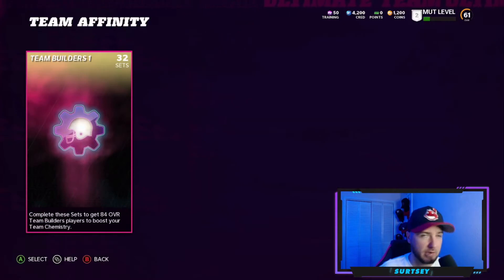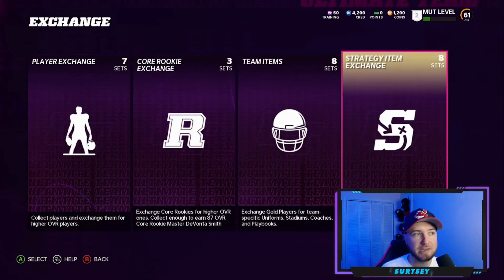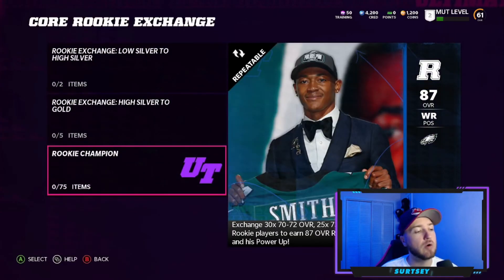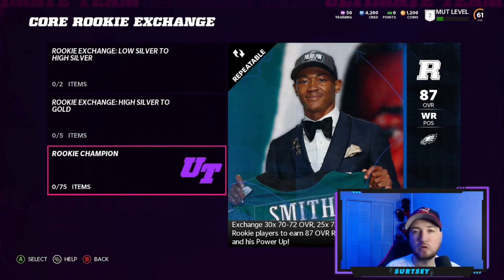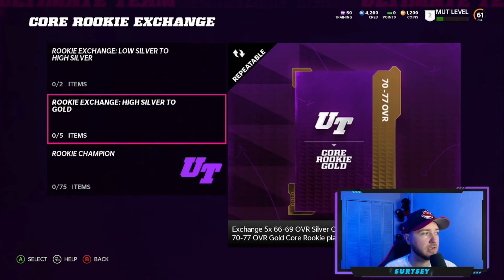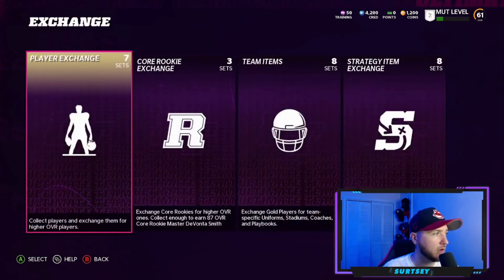I'll probably do a video on which team affinity is the best. For exchange sets, there's a player exchange, rookie exchange, team items, and strategy item exchange — which is a little different this year because they removed chemistries, though archetypes and team chemistries are still there. For the rookie exchange, to get the 87 overall rookie champion DeVonta Smith and his power up, you need to exchange 30 cards at 70-72 overall, 25 at 73-75, and 20 at 76-79 overall. It's similar to how Isaiah Simmons worked in Madden 21.